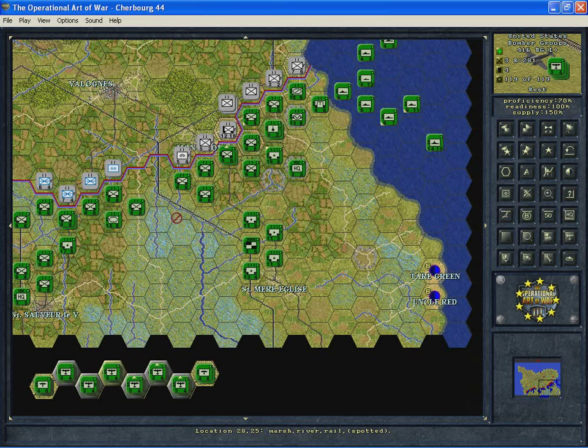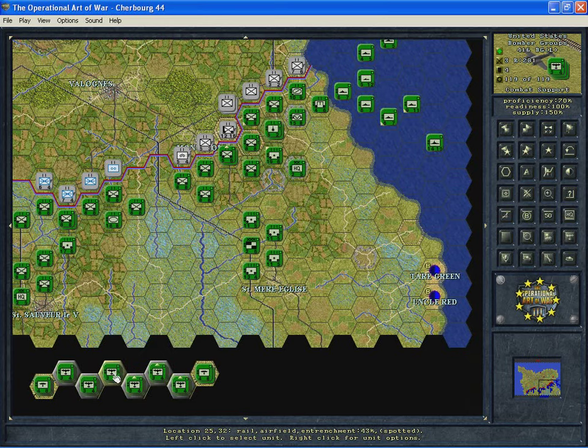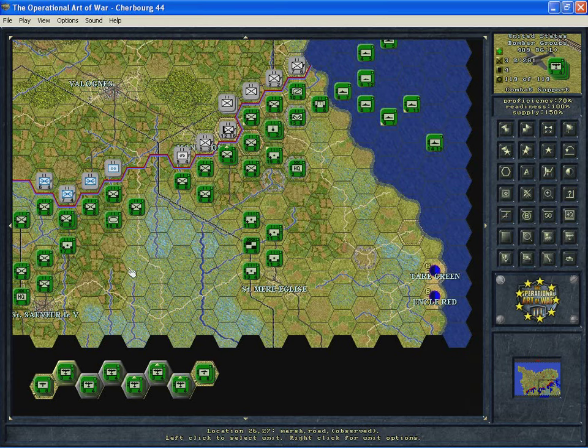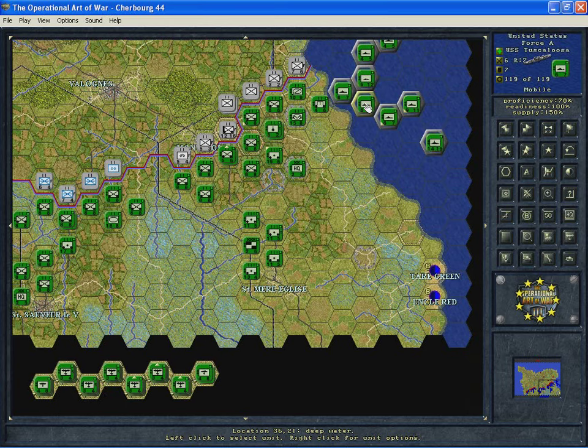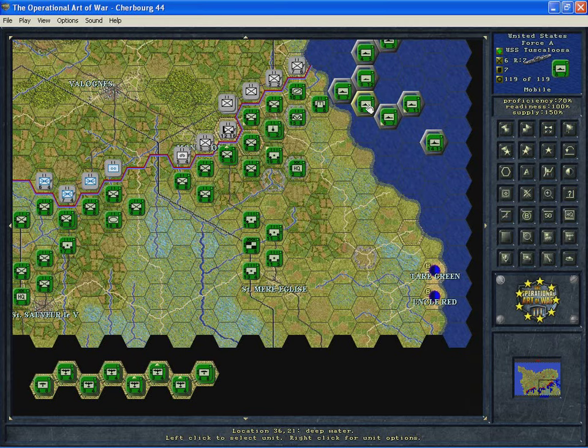Air units can be assigned direct attack as we saw. They can also be put on combat support, and you'll see a little S show up on the right side of those units. Air units assigned to combat support may assist at a reduced capability, same as the other units. Naval units are a little different — they don't have any type of reserve status. If they're within range, they may support automatically. If you don't want them to support, you have to move them out of range.